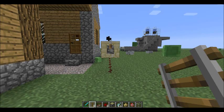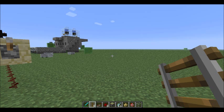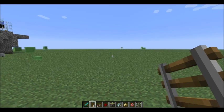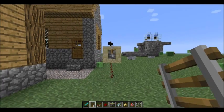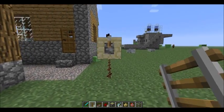Hey guys, QuartzYellowJacket here, and today I was watching a Seth Bling video. He's a pretty cool and creative guy, and he does a lot of neat stuff with redstone and other things in Minecraft. I was watching one of his videos titled 'The Emergency Dog Button,' or Wolf Button, and I thought, well, in the Minecraft snapshot they have ocelots, so why couldn't we do something with that? And so, I did this.